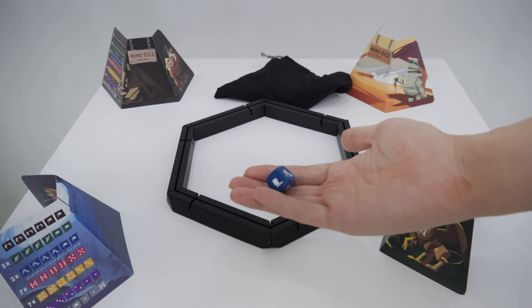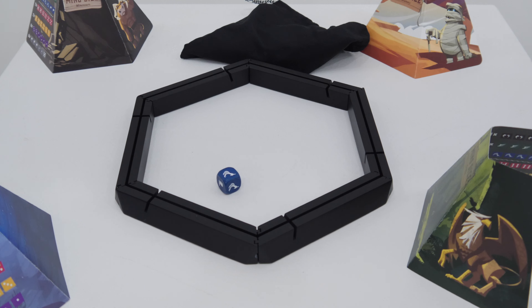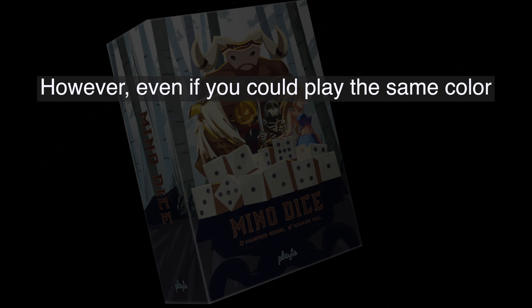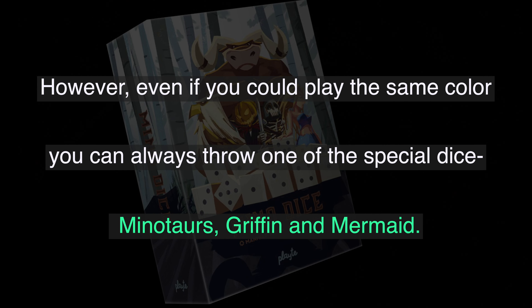Number 4 — now it is time to roll the dice. The first player starts the first round by throwing the first die. Then, in a clockwise direction, every other player throws one of their dice following the color of the first dice. However, even if you could play the same color, you can always throw one of the special dice: Minotaur, Griffin, and Mermaid.